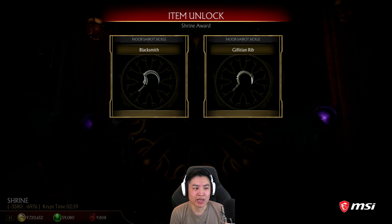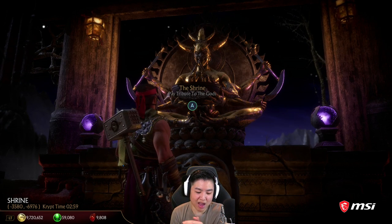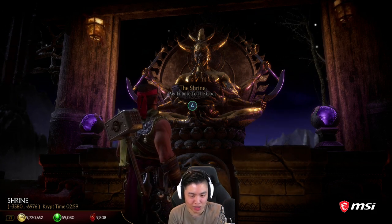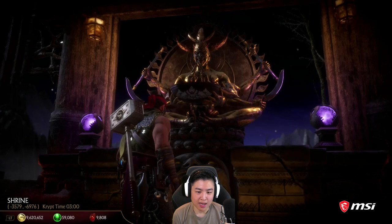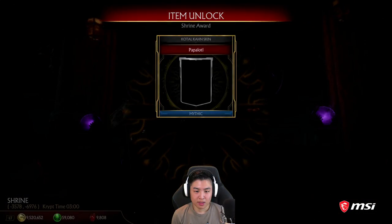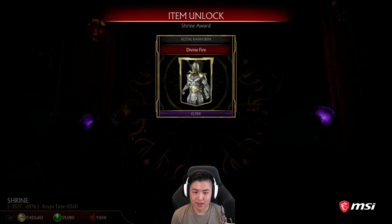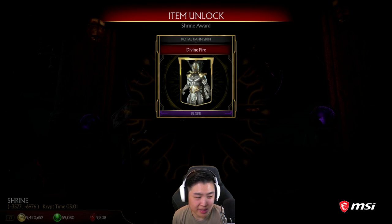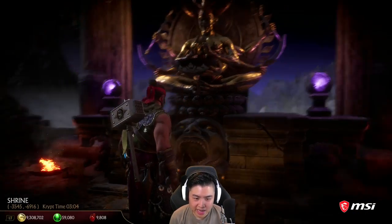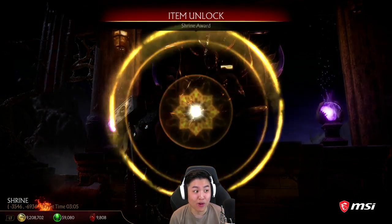So we have 9,000,000 coins. I'm going to try to spend 5,000,000 of those coins on skins in 100,000-coin increments, then go to 75,000 for gear for the rest. Shao Kahn! Hope you guys sit back and get some snacks because this is going to take a minute. We've been grinding those Towers of Time for a good amount of time.